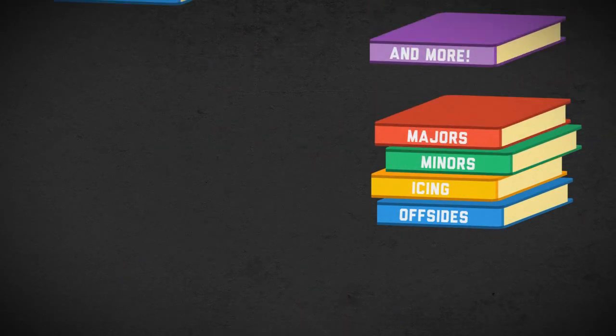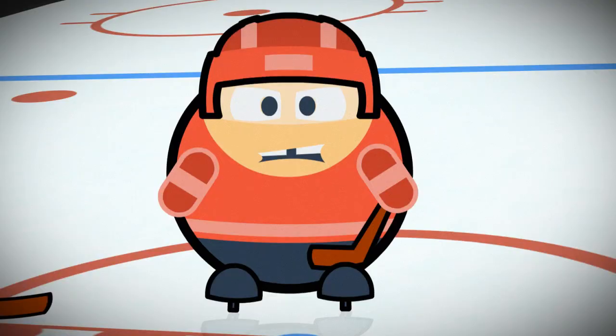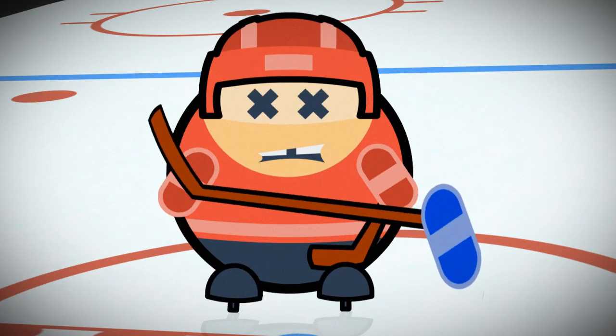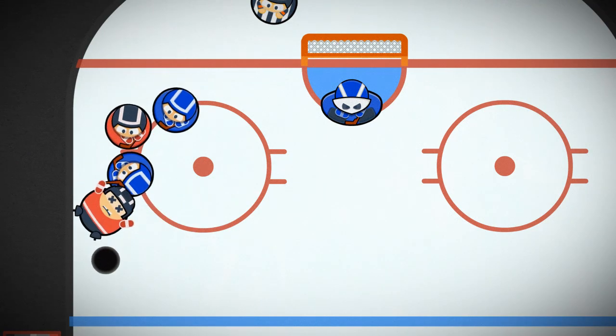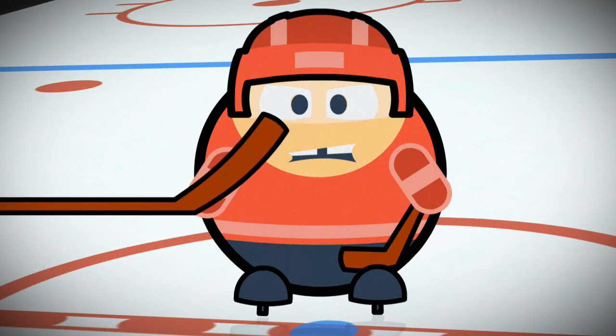There are too many different infractions to go over all of them. Most of the common penalties are pretty physical. Some are self-explanatory like tripping, hooking, or slashing. Others include boarding — hitting a defenseless player violently into the boards — and high sticking, lifting the stick above shoulder height and hitting a player.